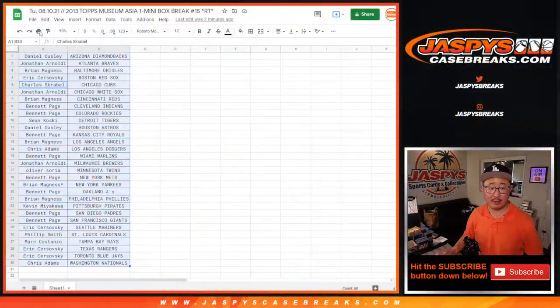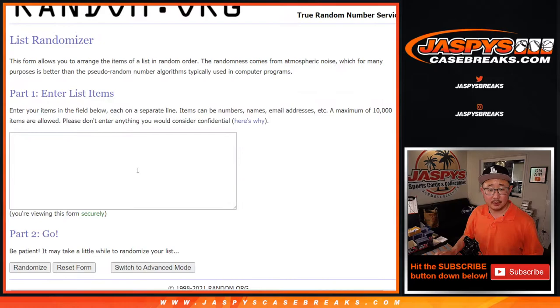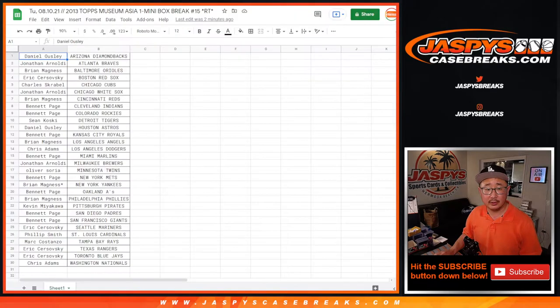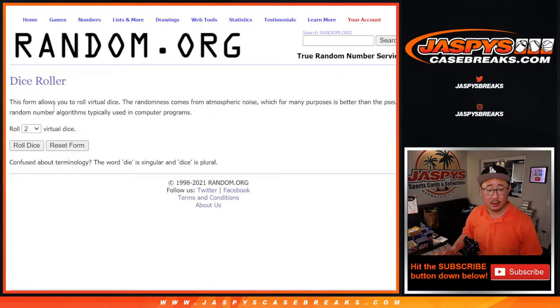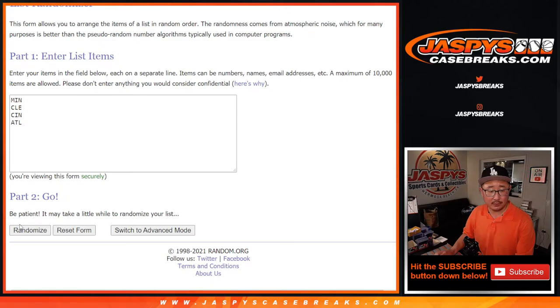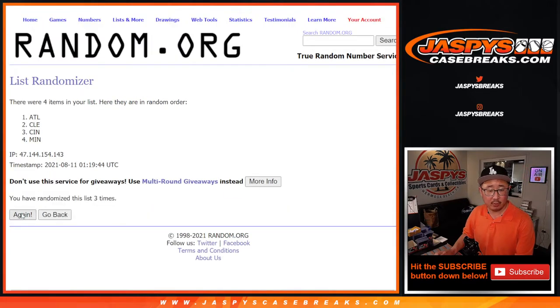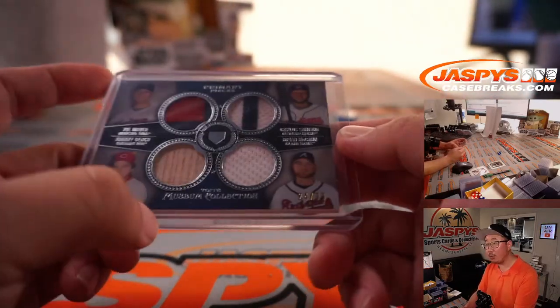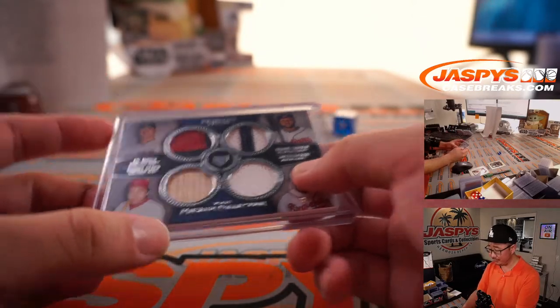Let's do that randomizer. We'll use the same dice roll for both randomizers — the first one will be for the card. Teams in play: Minnesota Twins, Cleveland, Cincinnati, and Atlanta. Rolling five and a one, six times. Cleveland! Cleveland! This is for you, Bennett, with the Tribe — you'll get this quad relic, 24 out of 99. Nice piece of Johnny Bench's lumber right there. Pretty cool.